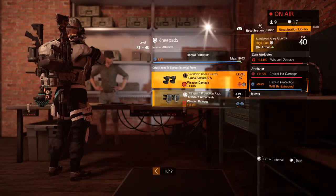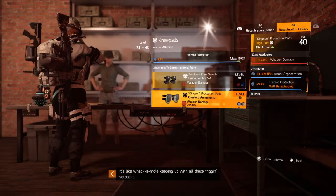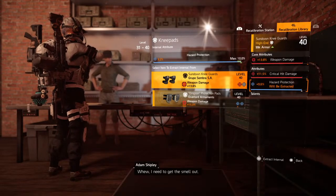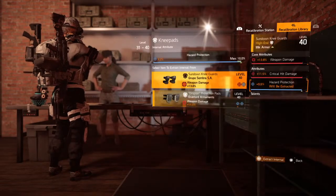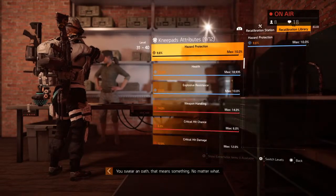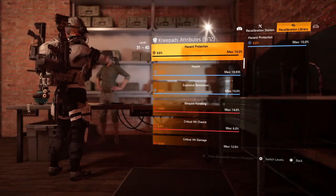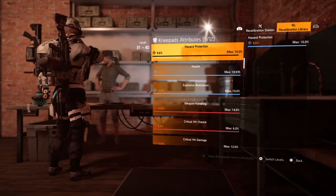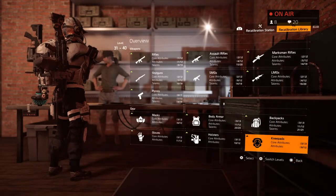We're going to take these knee pads at the top here. That one is 9.6% — nearly maxed out. We're going to hold Square to extract that attribute. We're extracting the attribute and rolling it over here. Now I have 9.6% hash protection in my stat library where I can always roll that onto any other piece I want to use at a later date. Since we rolled that, now we're going to come over to the recalibration station.